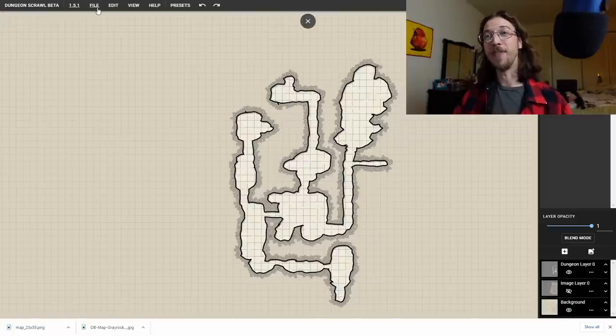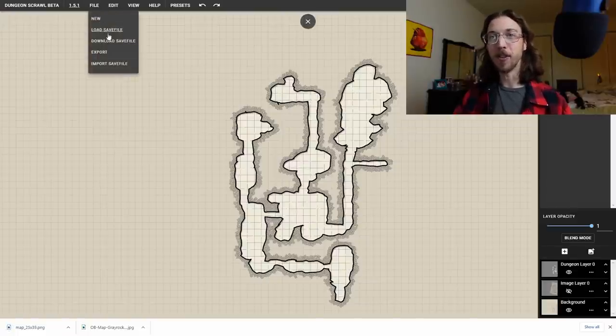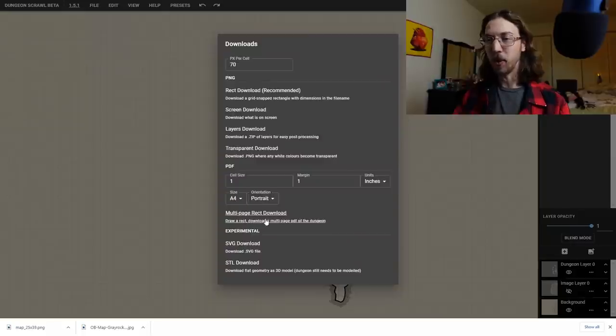If you want this for your in-person game, use the multi-page rectangle download and it'll create a multi-page PDF you can print out and lay on your table — super easy. And if you wanted to really make it feel like an Elder Scrolls dungeon, of course you've got to describe that when a troll is killed, its body ragdolls and stretches in a weird way and flings across the room, and in one of these chests there's probably just a potato floating through the air.